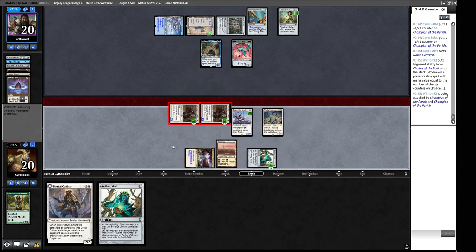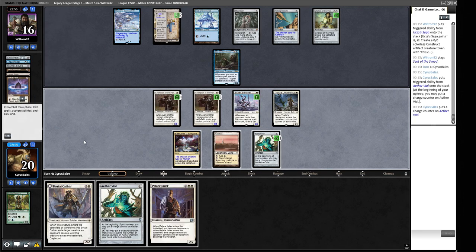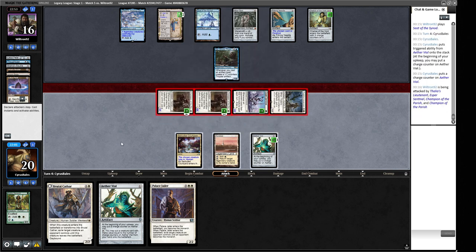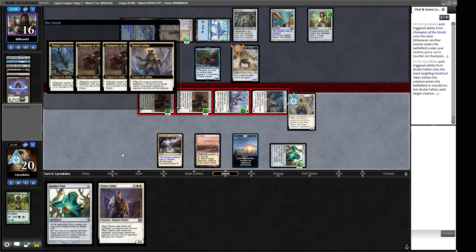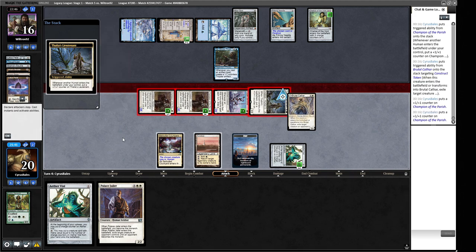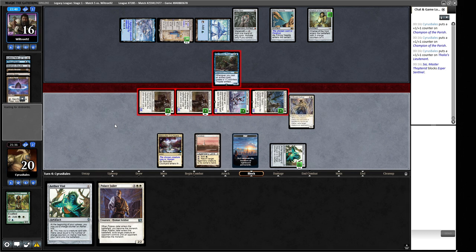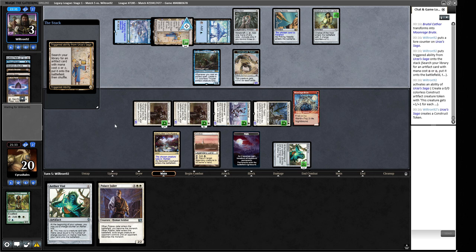We Vial in a human and before blocks exile their Construct token. Our opponent didn't play many artifacts that turn and has few cards in hand. All our guys live through combat. They block one of two attackers and take significant damage. We have lethal threats and can put in Palace Jailer next turn uncountably to exile their remaining Construct. They've got another Pithing Needle for our Aether Vial — I think they should have named Vial originally instead of Karakas, but we'll take it.